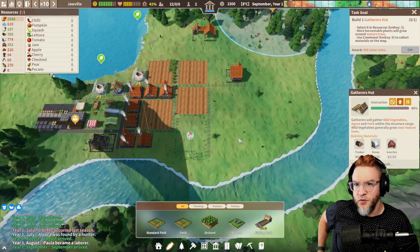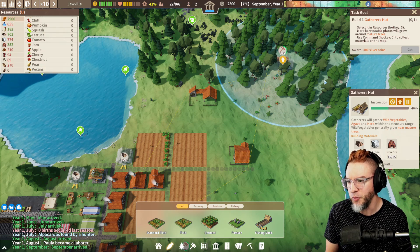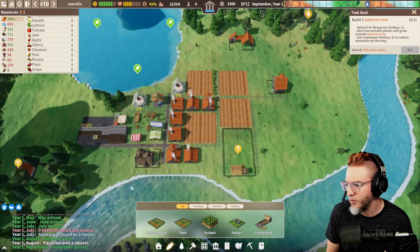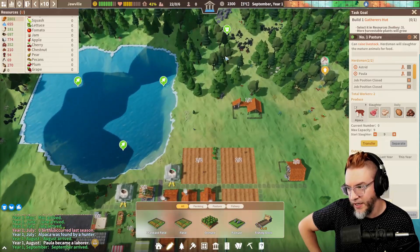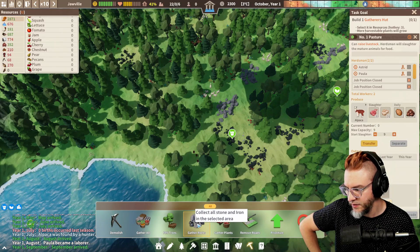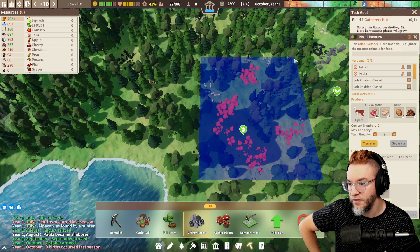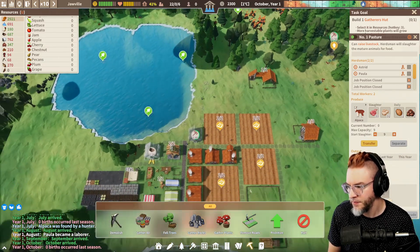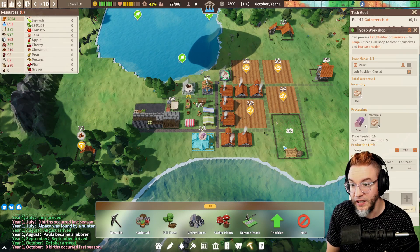I'm hoping we have enough food for the winter. But the gatherers hut, that's something useful during the winter — you can gather mushrooms and various berries and whatnot while you're building. Alpaca! Let's get those alpacas in here. I saw some alpaca just up there — get them. Let's gather rocks, there's a lot of stone and rocks in this area. Everyone's engaged now — that's great! We got some fat already.